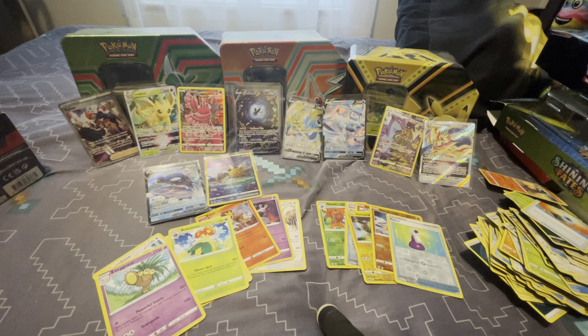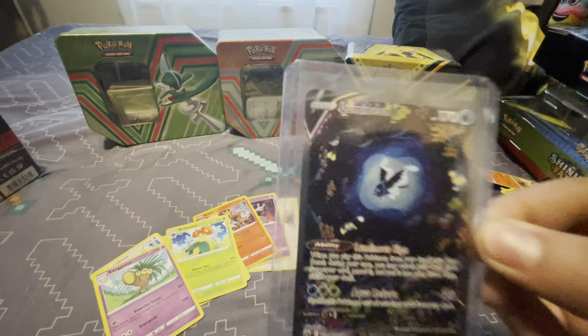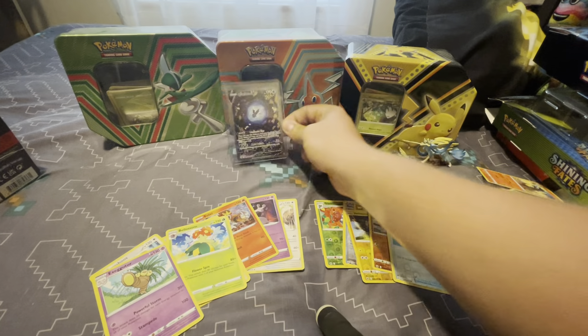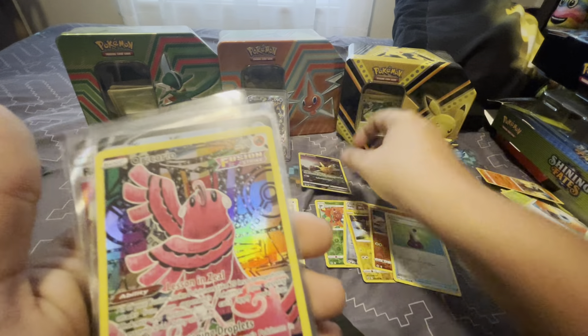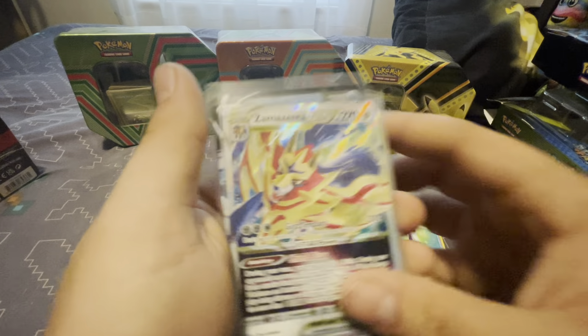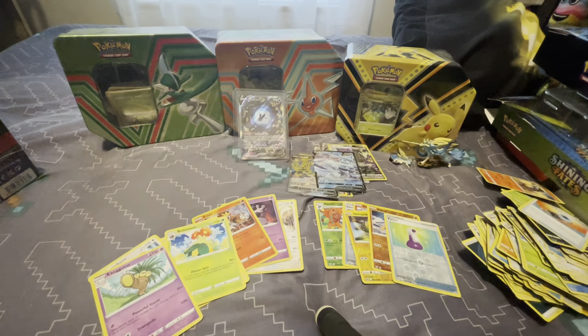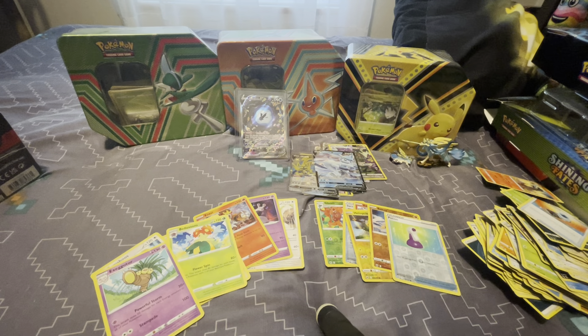That was probably the best opening I've ever had on the channel. Quick recap: our statue and pin, a really beautiful alternate art card, character card of Solrock, Oricorio character card, Kyogre V, Beeheeyem V-Star, trainer Raihan, Zamazenta V-Star, Toxtricity character card, Glaceon V, and our promo. That is an amazing box. I hope you guys enjoyed the video. We have one more to go — this is the last one. I'll see you all in that video. Peace out everybody!